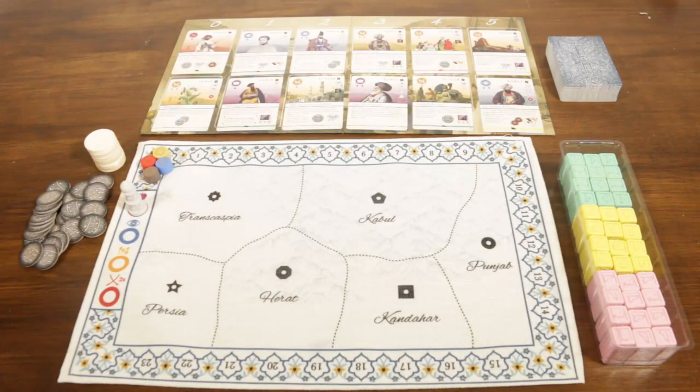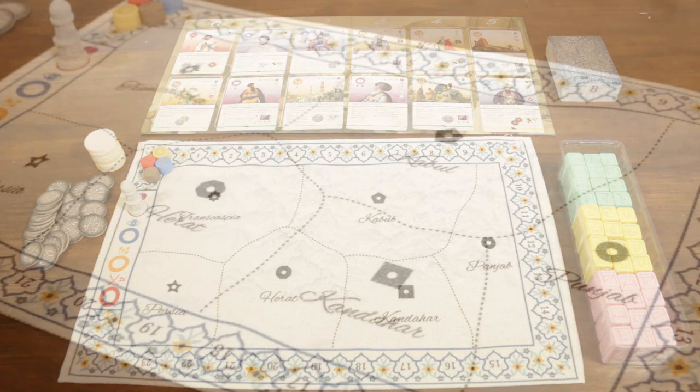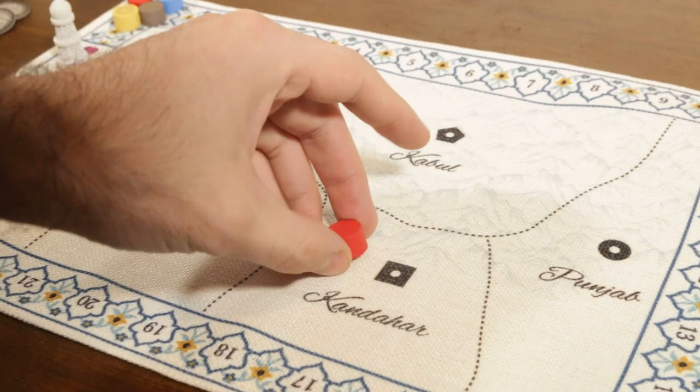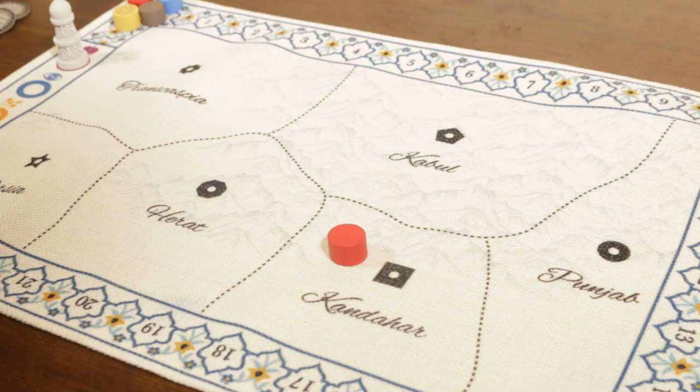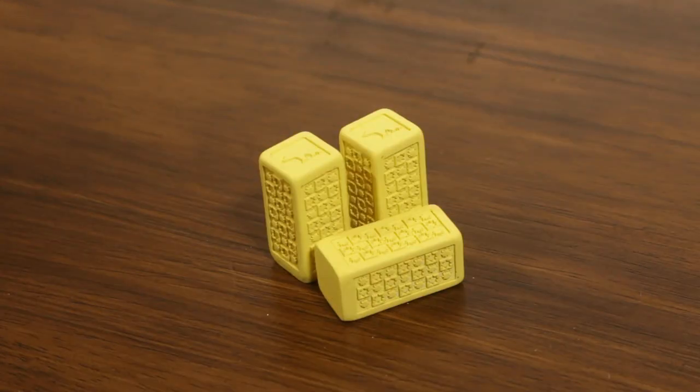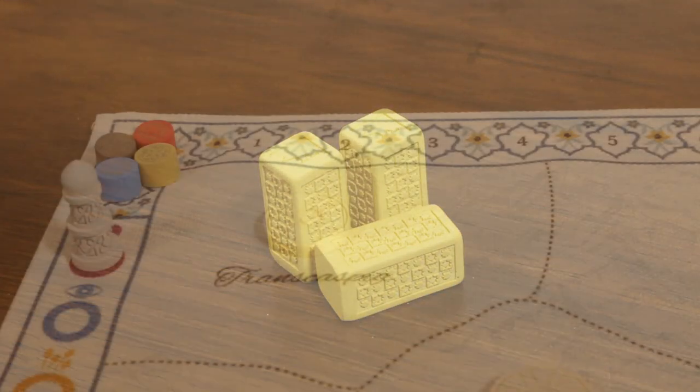Players will utilise these cards to gain actions influencing the land and its people in an effort to gain a foothold of power in the game's ever-changing political landscape. We have two boards as a centrepiece to gameplay. The map, split into regions, can contain both player tribes, and the roads and armies reflecting the power of each coalition, of which there are three: the Afghan, the British, and the Russian coalitions.